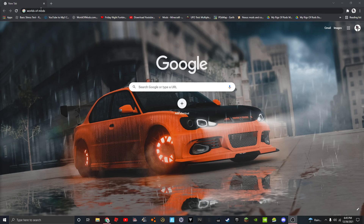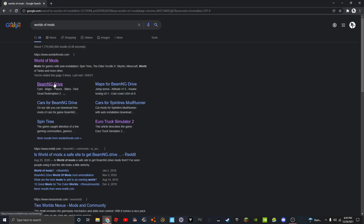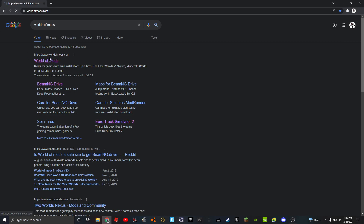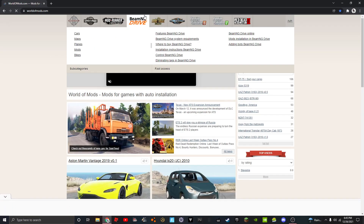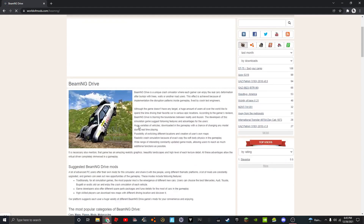On your top bar, you're going to just type 'worlds of mods'. Press enter and you're going to be greeted with this. Click that, and then you'll see the top bar right here for BeamNG Drive.